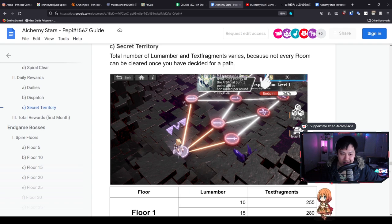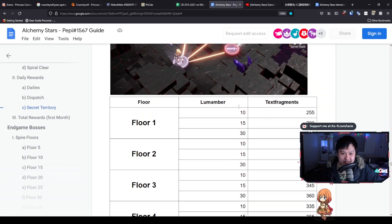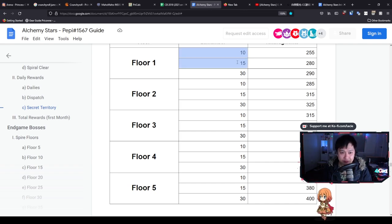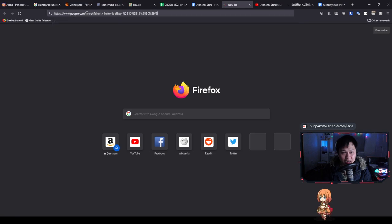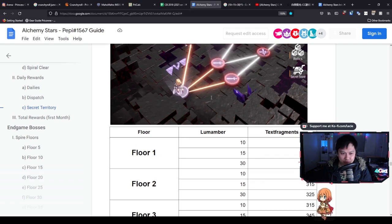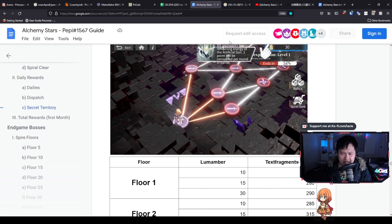Next we've got Secret Territory, which is essentially like your roguelike mode - you go in with a team using set stats, choose your path and rewards to an extent, fight bosses at the end, and get rewards. This resets weekly, which is quite nice as a source of income. There's Lumamber and Text Fragments, and you can use Text Fragments to buy stuff from the store. Peppy hasn't tallied this one up, so let me do the calculation: for every floor it's 10, 15, 30 - five floors - so 10 plus 15 plus 30 multiplied by five gives us 275 Lumamber for a full clear of Secret Territory.